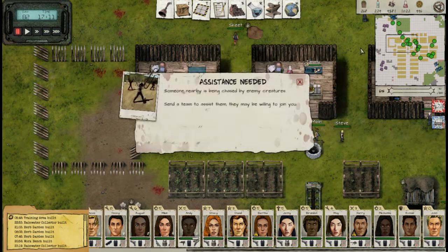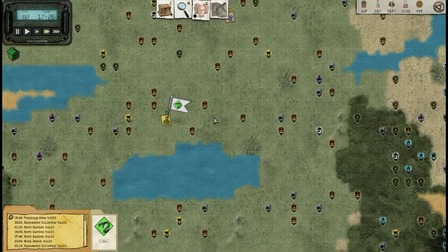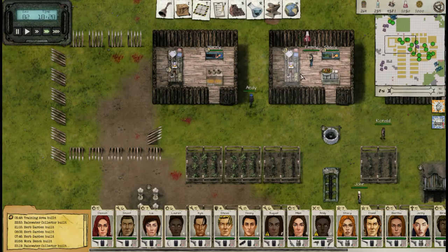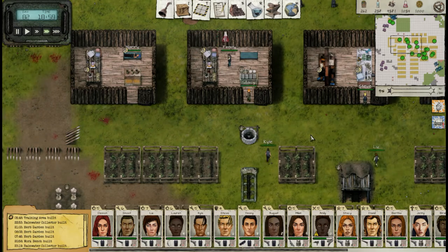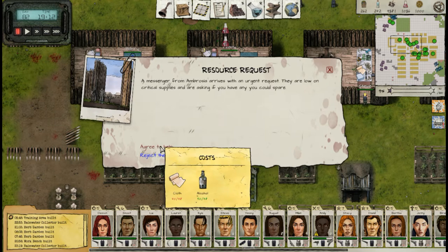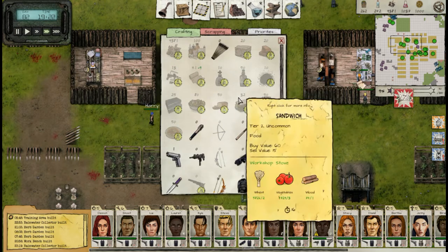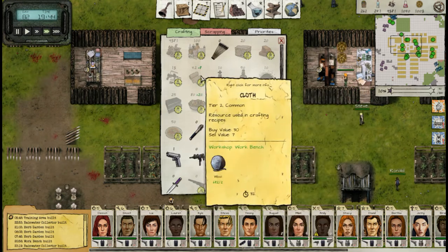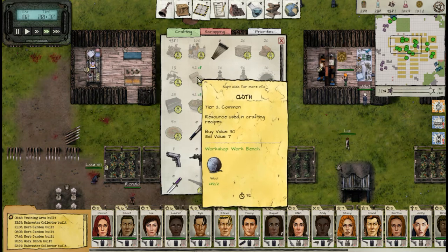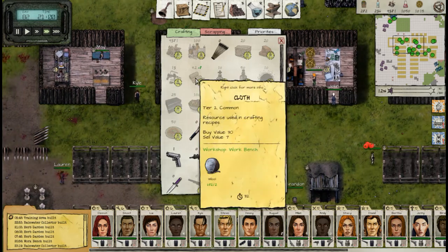We're finishing the game this episode, so we don't really need money anyway. I'm not going to rescue that person even though it would be pretty easy — we don't need more people. What we need is to buzz through the research, get the last health upgrade, and be done. I'm a bit short on cloth, but it's queued and we have two workbenches, so it shouldn't be too tough to get.